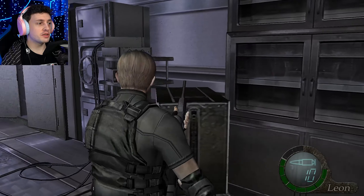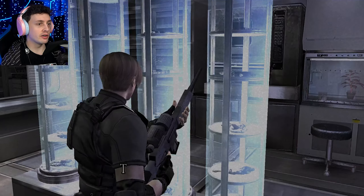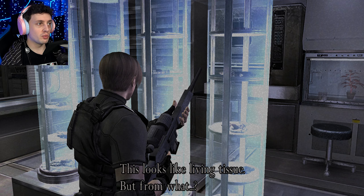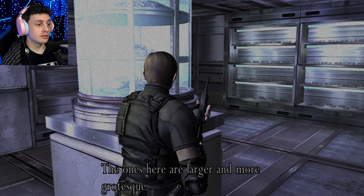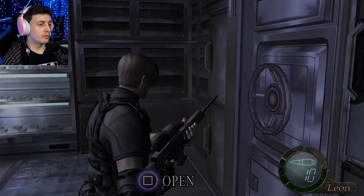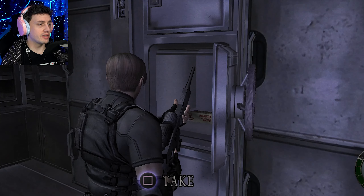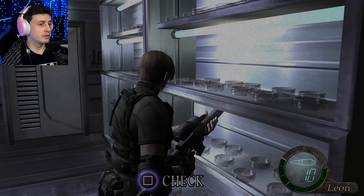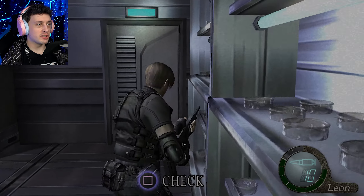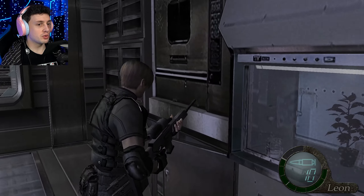Let's look around a little bit before we move to Ashley and then use the key card on her. This looks like living tissue, but from what? Clearly the Las Plagas — the ones here are larger, more grotesque. Yeah, they are. Three rifle ammunition. Good. What are they growing in these petri dishes? Something obscene, I'm sure.